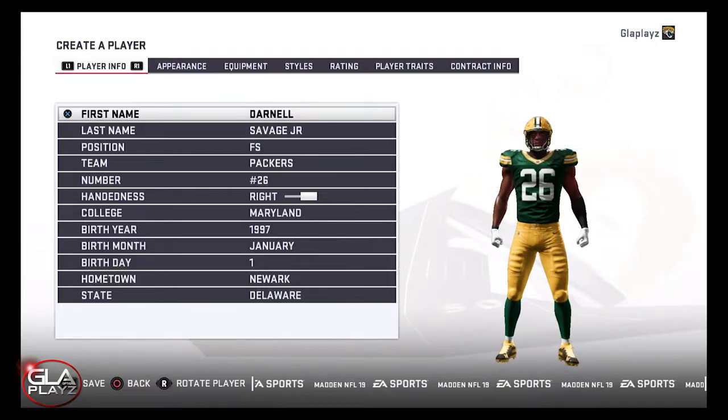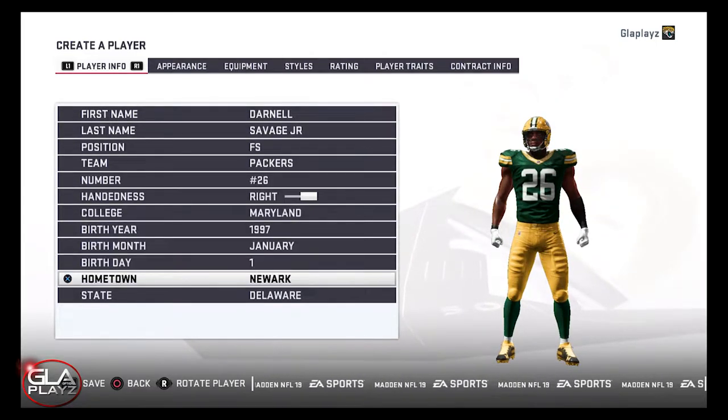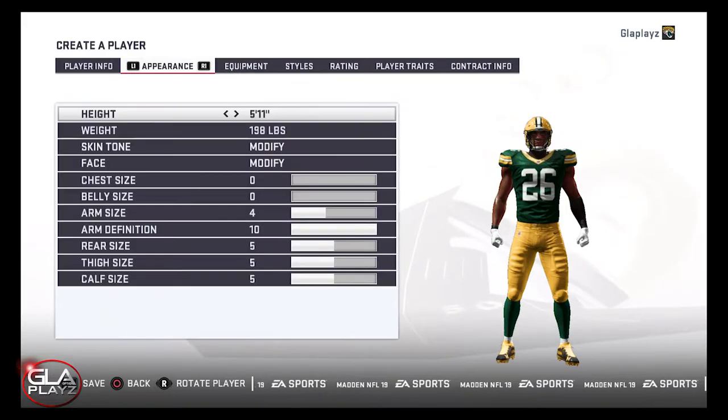He was the first safety taken in the NFL Draft. I thought it was a little bit of a reach, but he did have a first to second round grade on NFL Network, so overall I think the Packers got a really good player in Darnell.